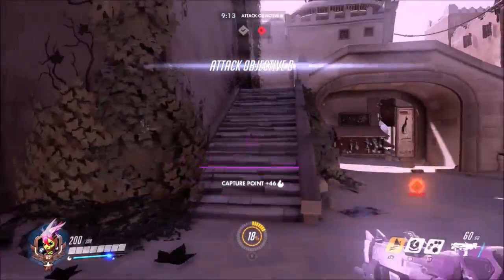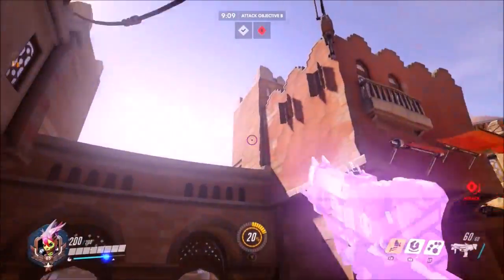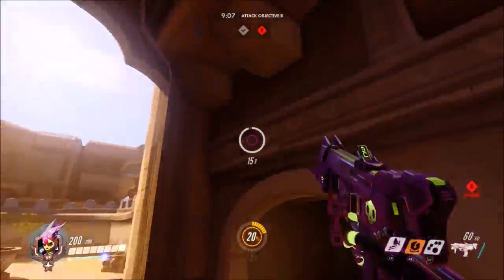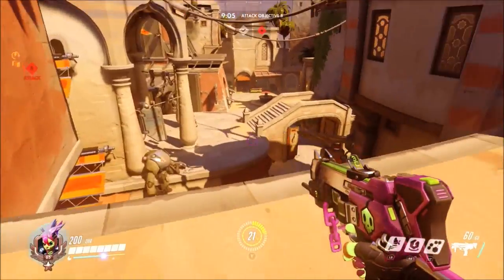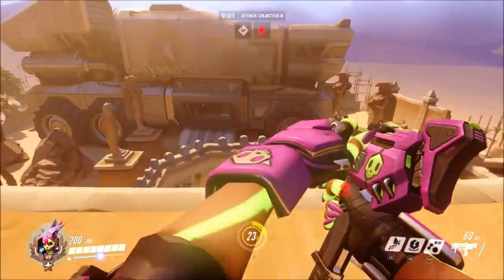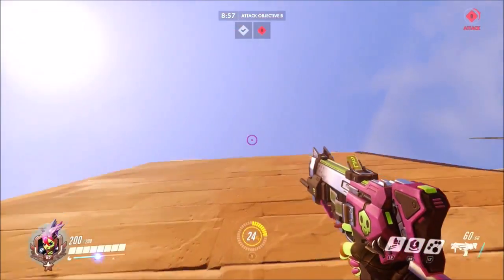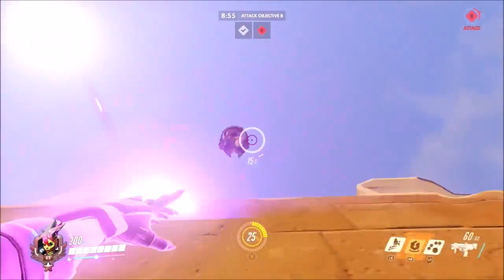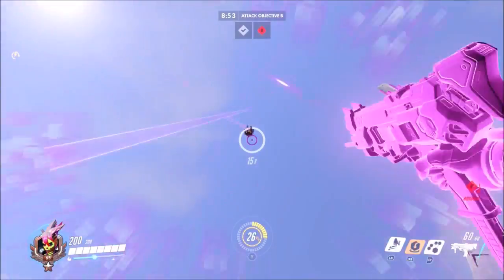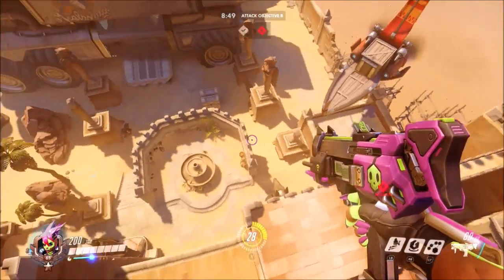Once you get the objective, you have to make sure you have no cooldowns for this. You've got to go over here — it's a really weird spot, up here where all the snipers go. It's right in front of the spawn. You have to go up here, just kind of throw your beacon, and it will just repeatedly go higher and higher. Let me show you a replay on how to do that again.